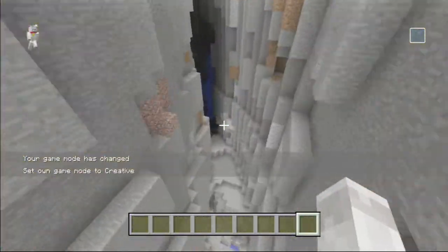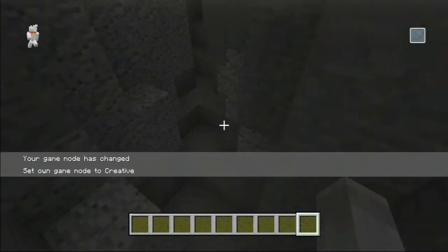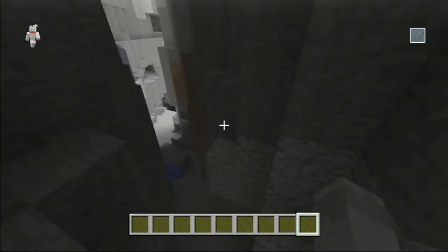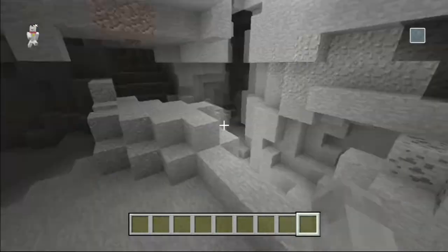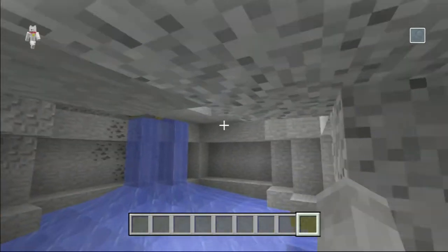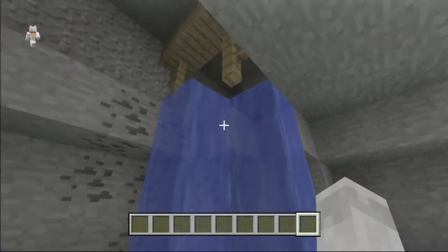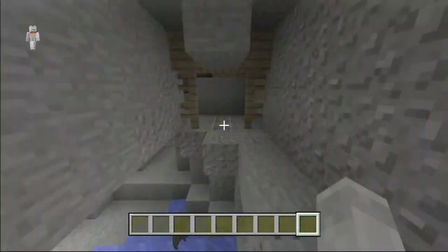Let's see if we can find a woodland mansion and a ravine. Oh — I thought that was gold, but it's just iron. We should find a woodland mansion. This is 1,550 feet. Oh wow, a mine shaft — cool! Okay, let's not get distracted.